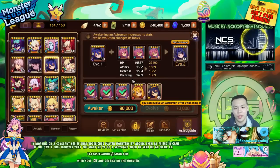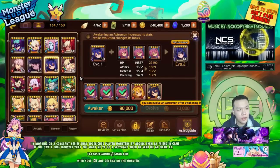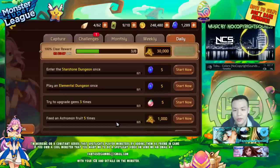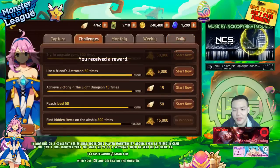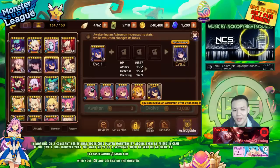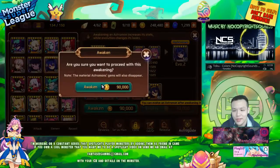This way I get the extra bonus astro gems for making her Evil 2 as a different element. I also forgot to get 10 extra astro gems — I'll be able to get another 10 once I get her to Evil 2, so here we go.